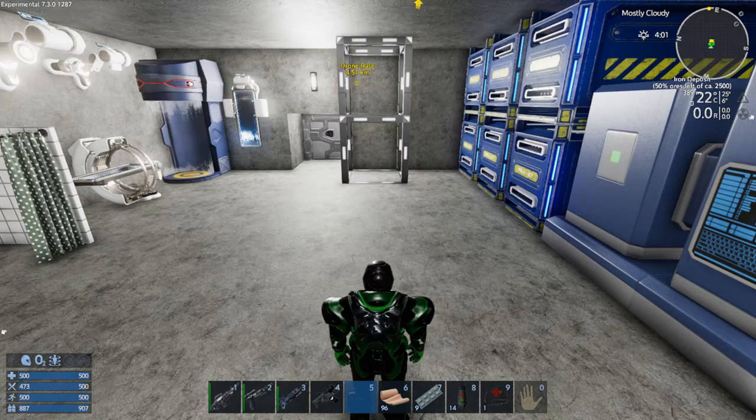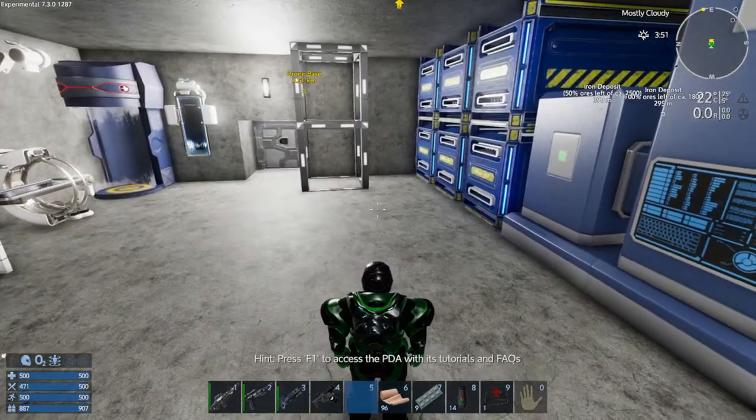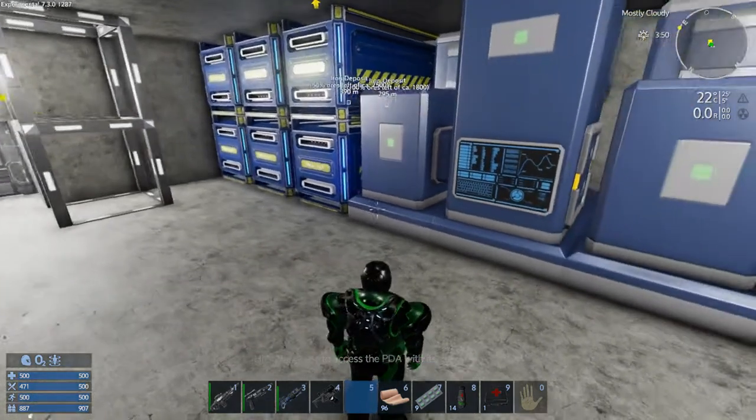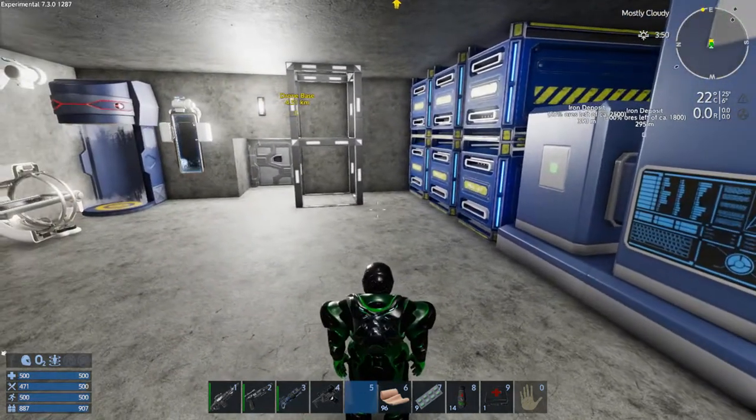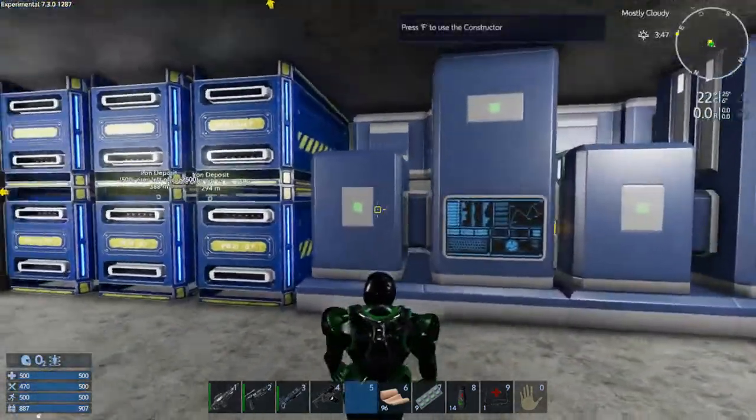Hey GTI fans, welcome back to another episode of Empyrean Galactic Survival. This is the Alpha 7 Experimental Series, episode 14 or 15 — let's say 15. Last episode you saw me smash down the drone base and kind of just check around, look around a little bit and not do much while I was up there.